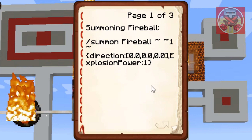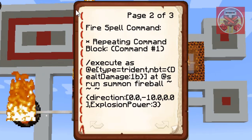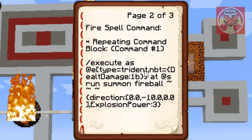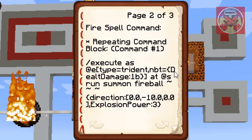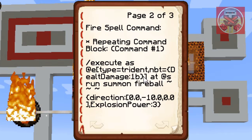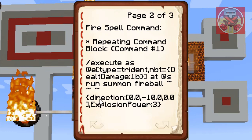And then I'm going to move on to the one that we're doing right now. So now on to the other command with the trident. This is the fire spell command. In the first command, you need to do: slash execute as all entities, bracket type equals trident, nbt equals a different bracket, 'd' and also dealt damage, colon, 1b, another bracket and then the other kind of bracket. Then at s, run, summon, fireball, and then put in the command.